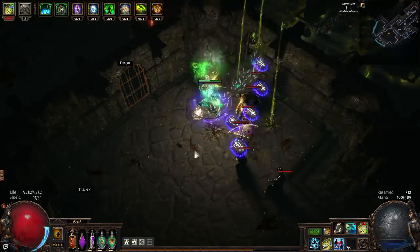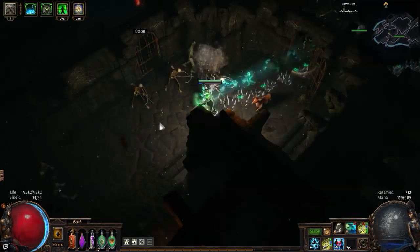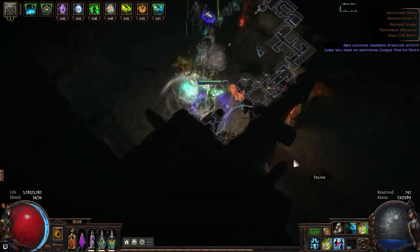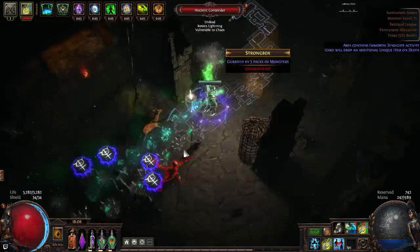What is the reason for increased duration over less duration for the six-link toxic rain? For the pods to stay down longer and for more overlapping to happen — more stacking essentially.